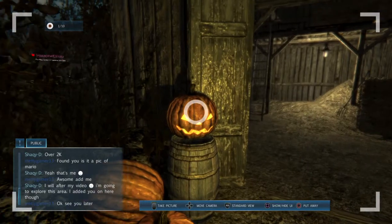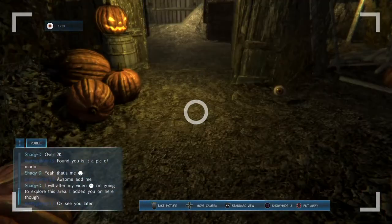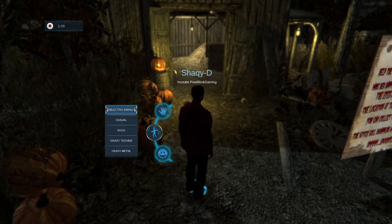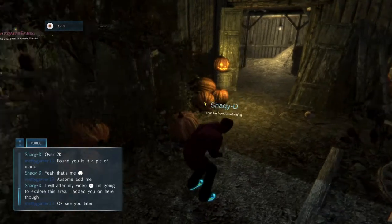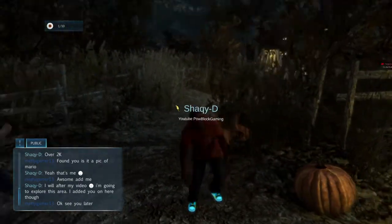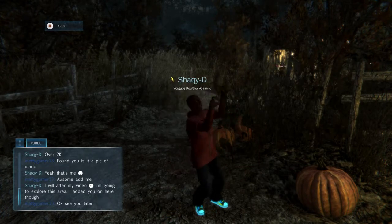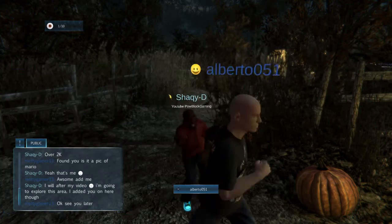That evil pumpkin sprite — look at that, take a shot of that. Now let's check out the zombie dance, see what that is. Dance like a zombie. My character looks bald in this. Let me try to come over here — that's a cool zombie dance.